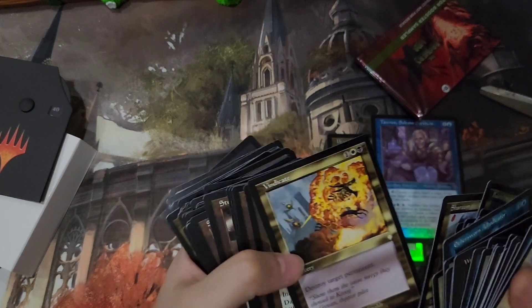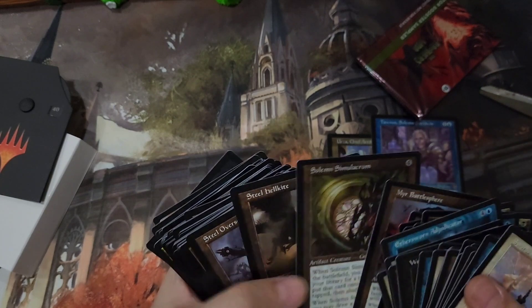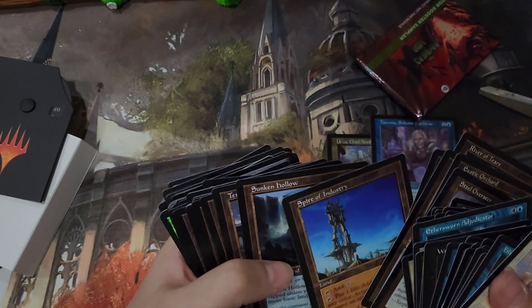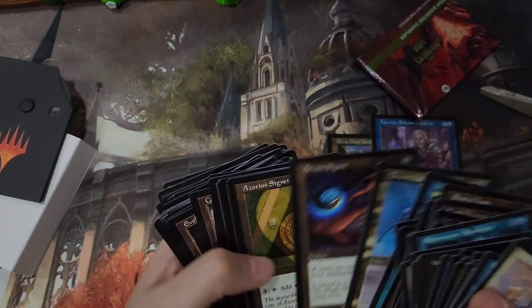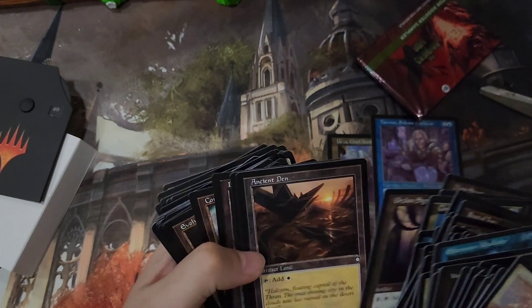Marinette Master. Baleful Strix. Vindicate. Amir. Solem Simulatrum. Exotic Orchard. Spire of Industry. The Temples. Preordain. Arcane Signet. Azorius Signet. Dimir Signet. Orzhov Signet.